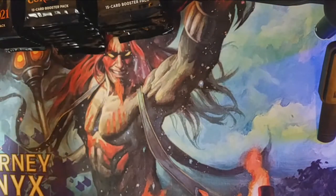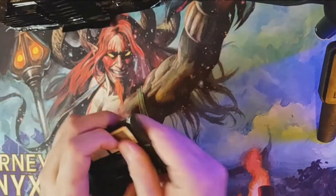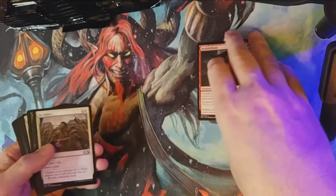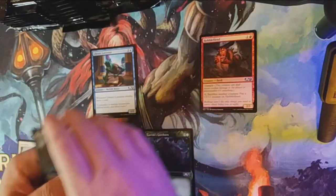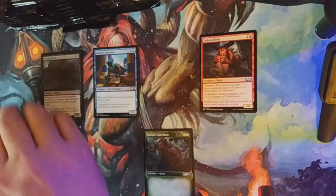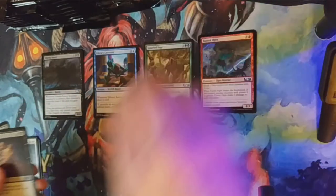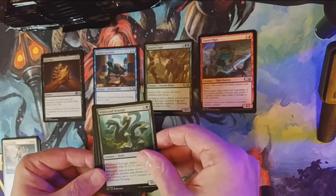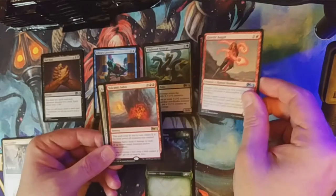All right, our packs, our play mat, and our first pack — let's go! We're going to go through the commons quickly. Right off the bat I like having an alternate art Garruk's Harbinger. Our first uncommon is Bad Deal, next uncommon is Wildwood Scourge, and our last uncommon before our first rare is Kinetic Auger with a Volcanic Salvo.